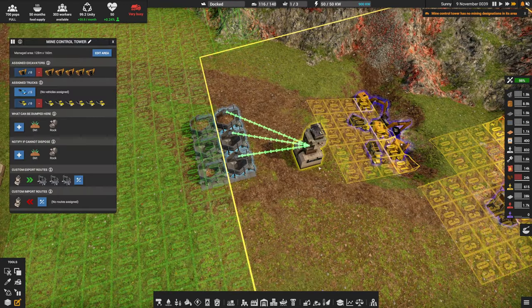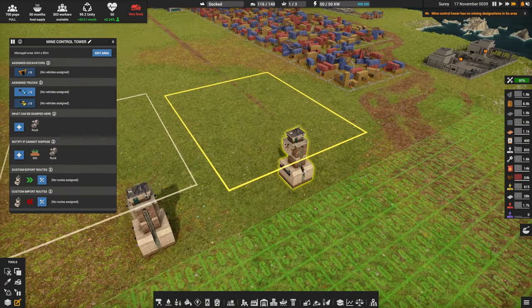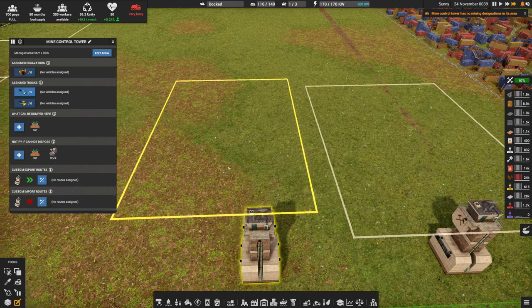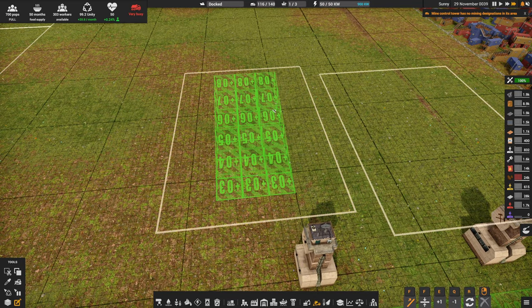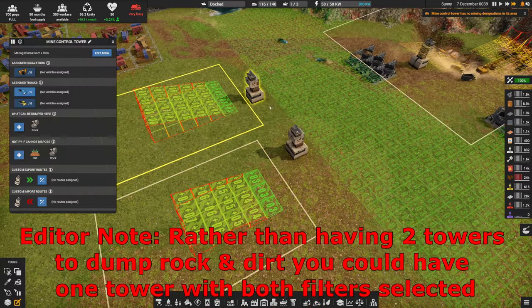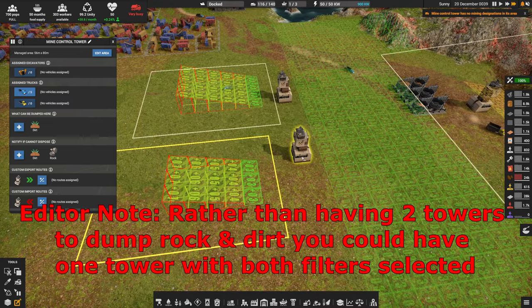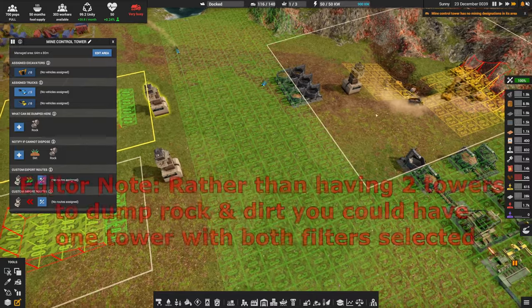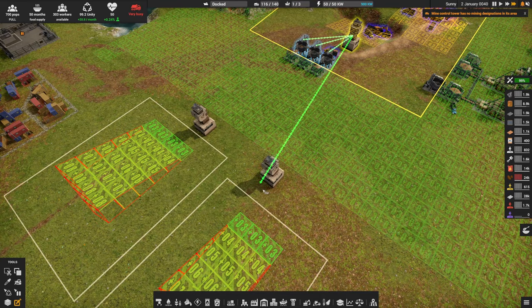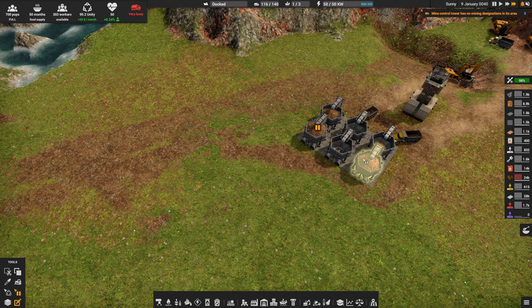So I have two towers here — this one is set to dump dirt, this one's set to dump rock. I just need to have the towers; where you situate them doesn't really matter, as long as inside their box you have somewhere they can dump the materials. Now, the way these are set up currently, the general network can also use them — anybody from the general network can come dump dirt into this one or rock into this one. But the mining trucks can only take their dirt, rock, and iron ore to these three places. What I want to do is make sure they can take their dirt there and their rock there, and this only matters once the boxes are full.